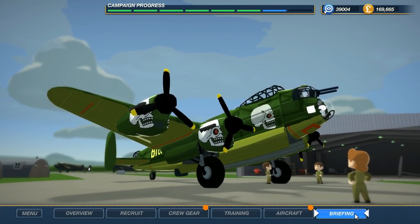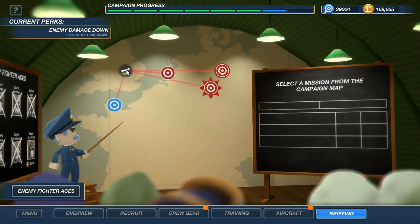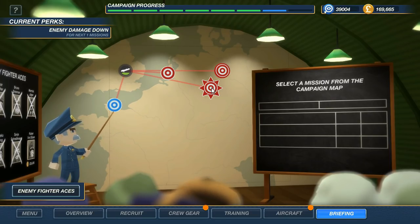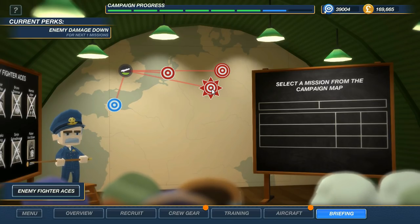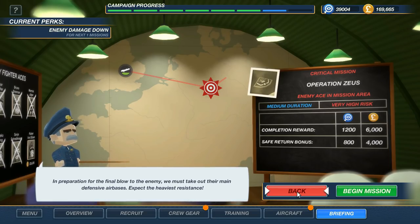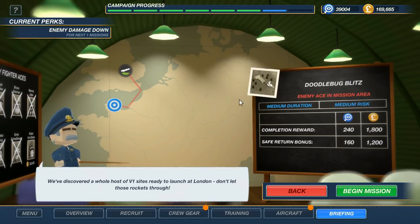Let's jump to the briefing. Again, if you double-click on these buttons you don't have to go through that scroll or zoom. Wing Commander Biggins is offering us four mission opportunities tonight — one of them is a critical mission. The Starburst one is one of the critical missions. You may need to grind these regular missions a little bit before you take on those critical missions — they are very tough. This one is Operation Zeus: there's an enemy ace in the mission area and you also have to bomb a defensive air base. But we're not going to do that tonight. What we want to do is this one over here — a medium duration, medium risk mission with an enemy ace in the mission area.